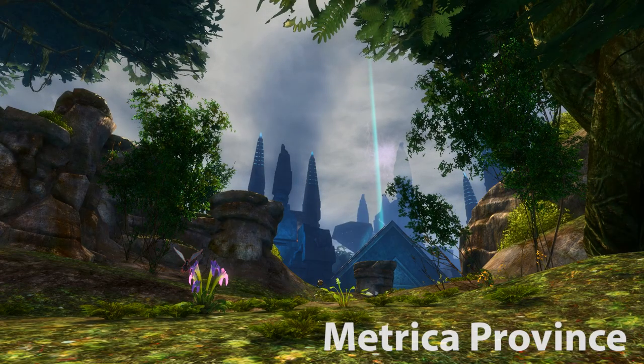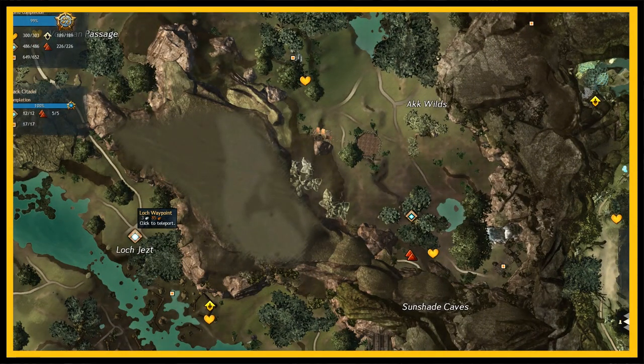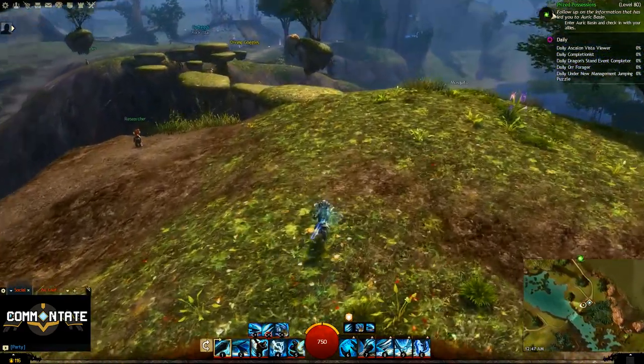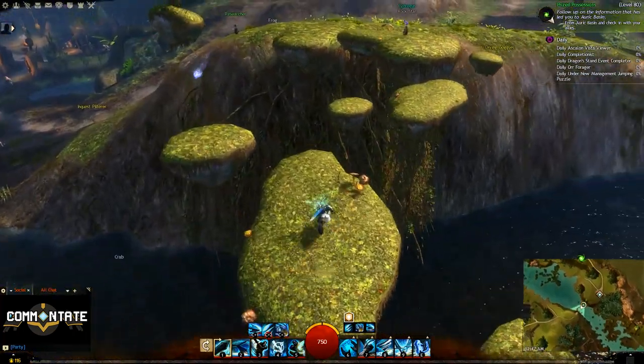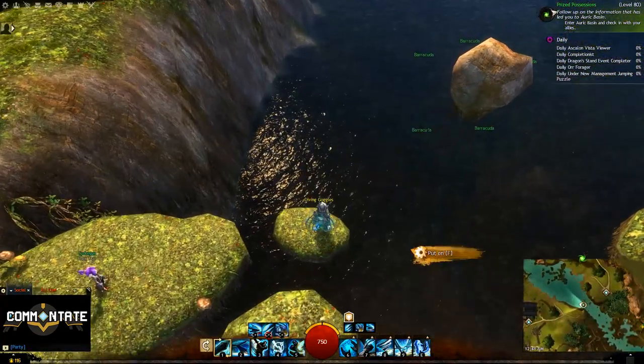The next spots we need are going to be in Metrica Province. For the first one we need to head to the Lock Waypoint. Head over to the floating platforms in front of you, and on one of the smaller ones off on the right side from where you spawned, you'll find the goggles.